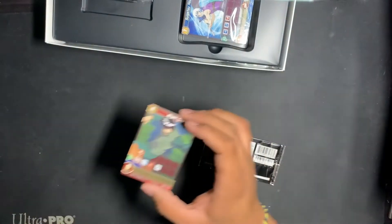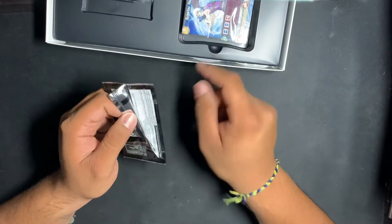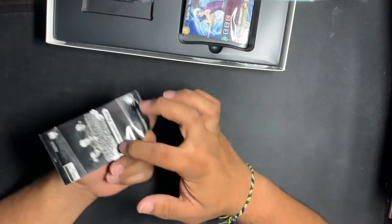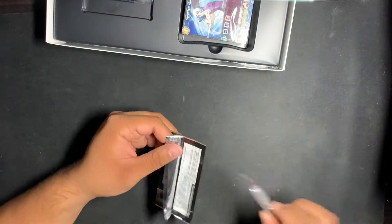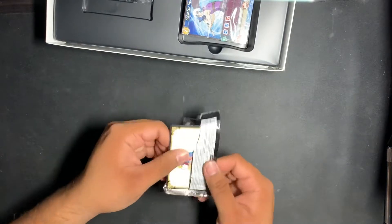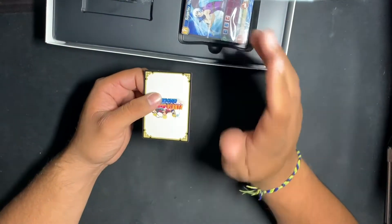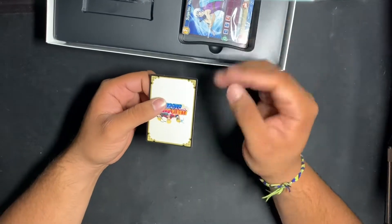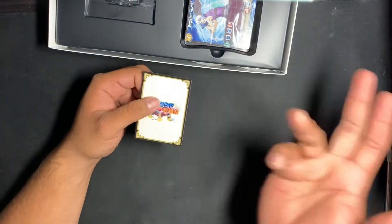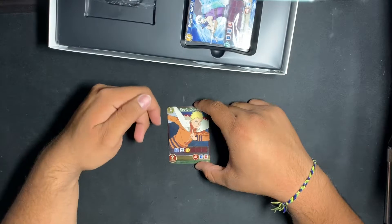Just so you guys know — if you didn't see the other video — the tournament packs come with a foil version of the cards you can get in the boxes. You're only able to get tournament packs in tournaments, but they're including two in these boxes. If you get the very first wave of release you get two tournament packs. That gives people a really big incentive to get the boxes before they're no longer a special edition. Nice — Naruto Uzumaki, cost of 3, strength of 2.